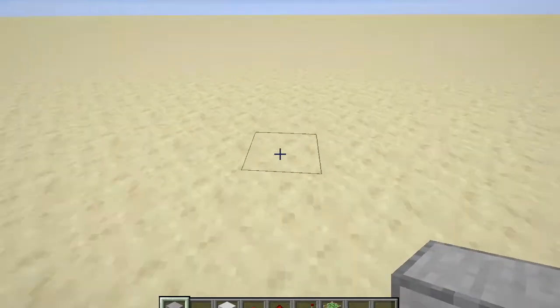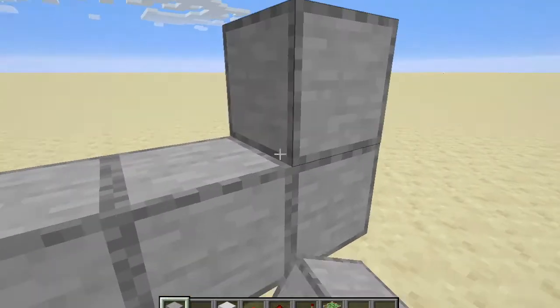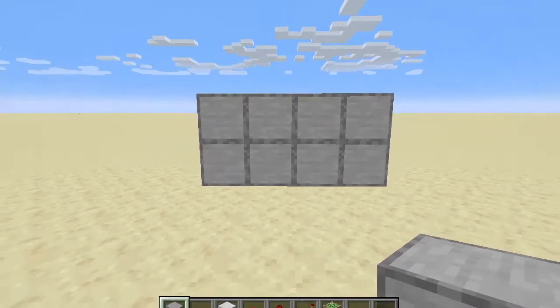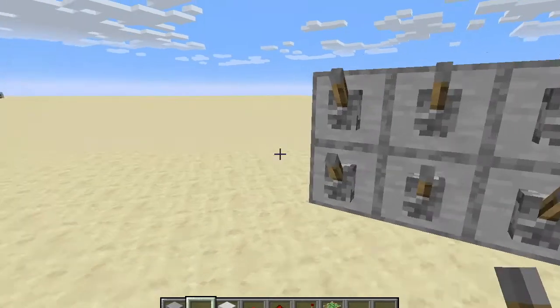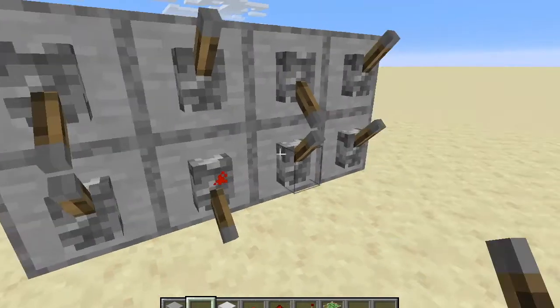So to start off this build, you need to place 8 blocks like this — 4 on the bottom, 4 on the top. Then you want to place levers on the front of all these blocks. So my combination is 1, 3, 6, 8.